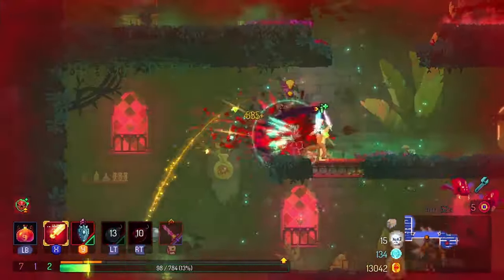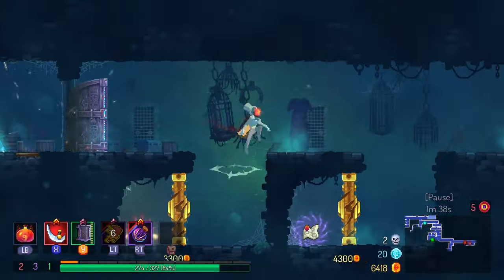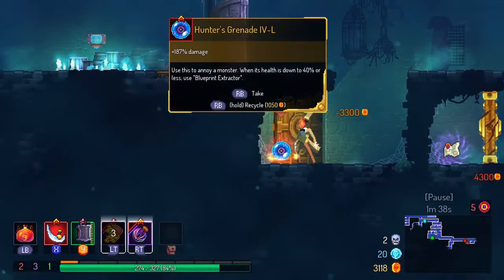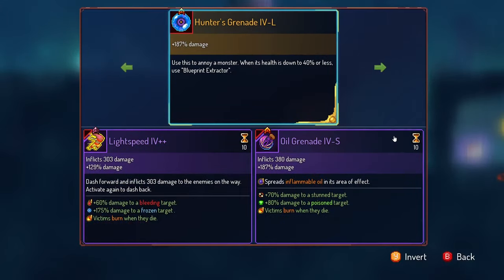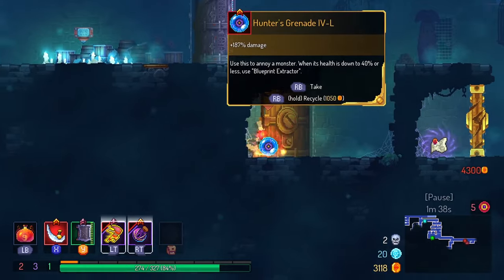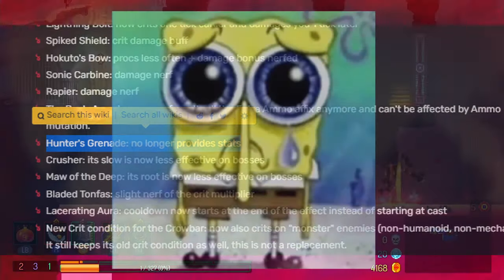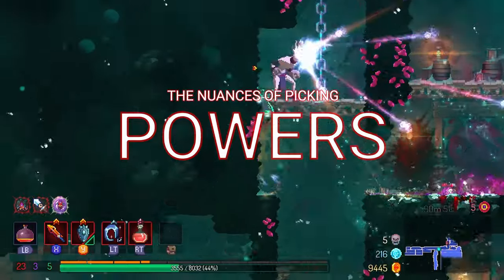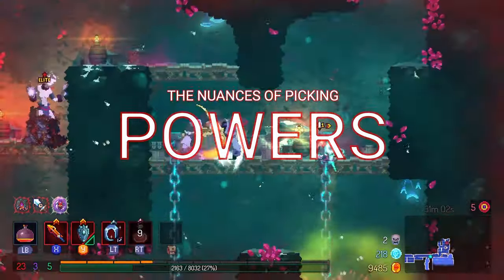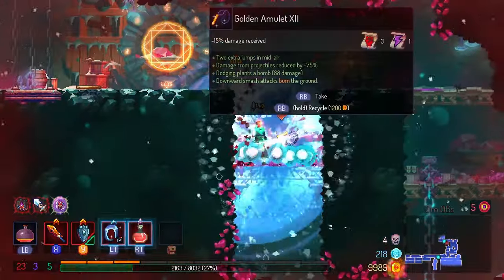All this pales in comparison to the best ability in the game, however — the Hunter's Grenade. Nothing is quite as powerful as having an extra stat in every color. There are many different types of powers, as they are known in Dead Cells, that have many different applications, such as survivability, AoE, single target, utility, and buffs. The nuance in choosing abilities mostly comes from here.